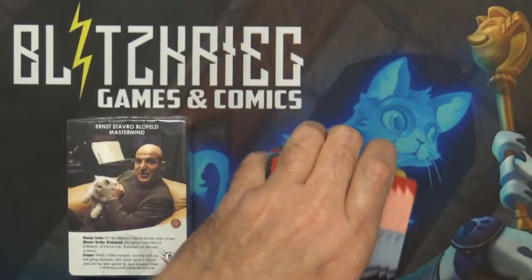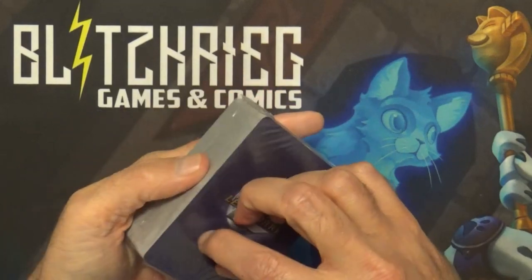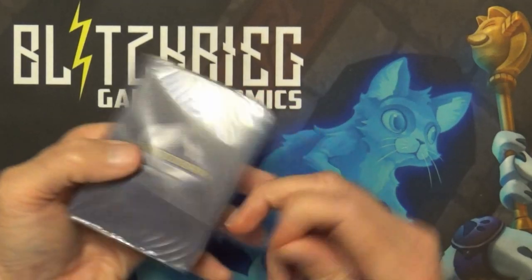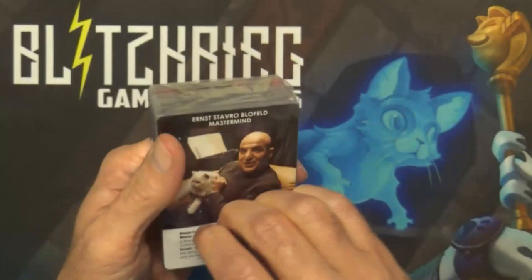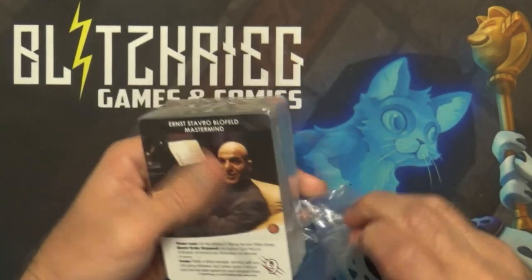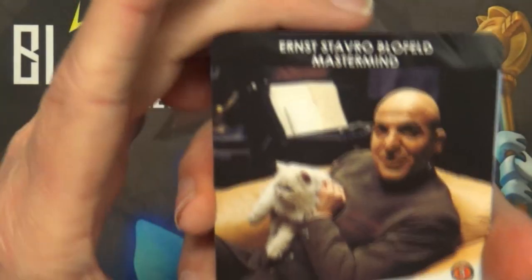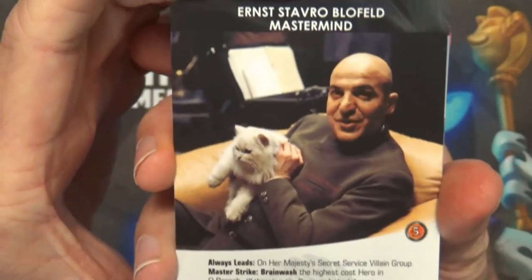And then we have more wounds. Last stack of cards - this should be mostly villains, masterminds, and the wounds counting as some of the extra cards. We have Ernest Stavro Blofeld - Always Leads the Honor, Majesty, Service Villain Group.